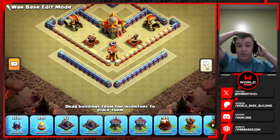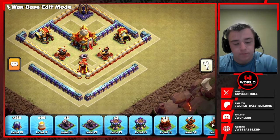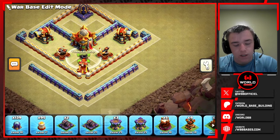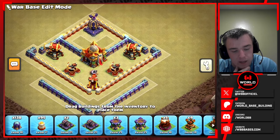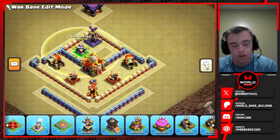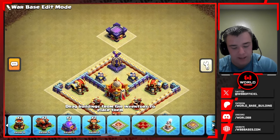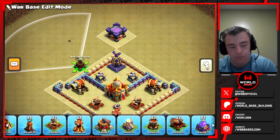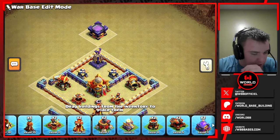For the other two sides we'll put two expos. The point is defending the flame flinger — expos outrange the flame flinger, and if I didn't have these here, someone could place a flame flinger on the side and flame the whole compartment for way too much value. We'll keep the expos there, keep the ricochet cannons there. Behind the town hall we'll put builder huts for now, and we'll have our air sweepers somewhere over here watching those rage compartments.